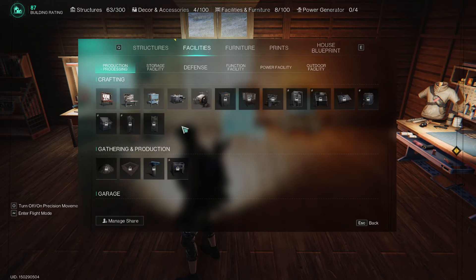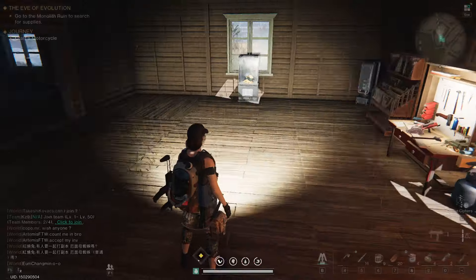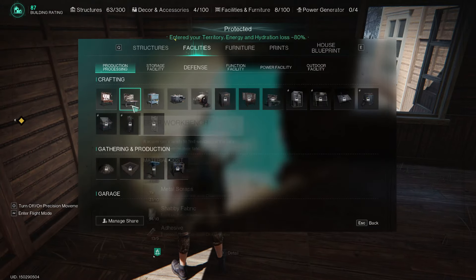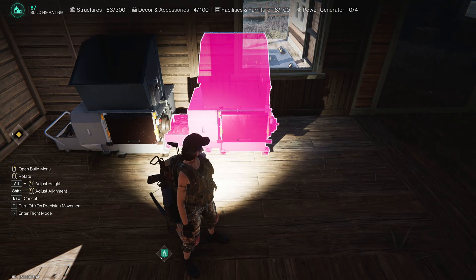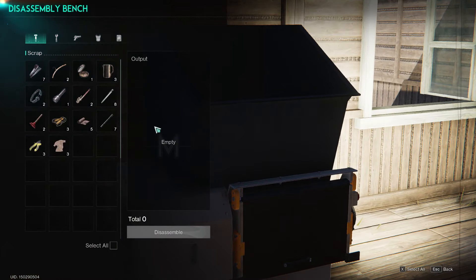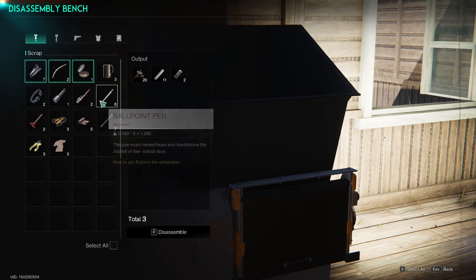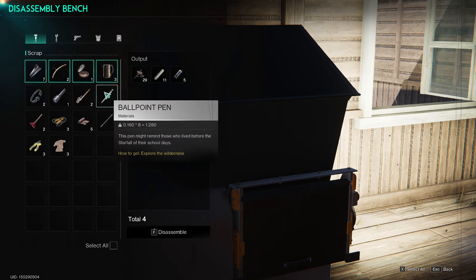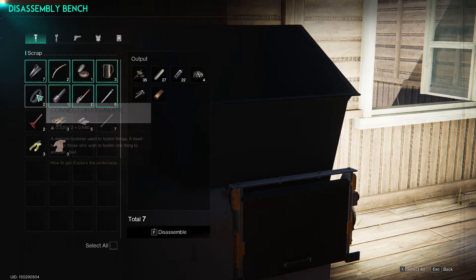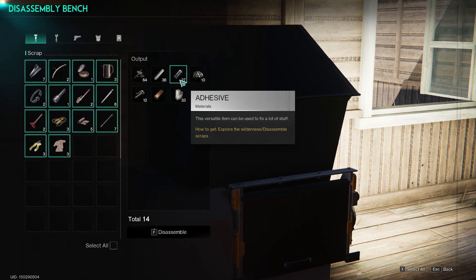If you want to disassemble parts like adhesive, you will need a disassembly bench. You need to gather parts from buildings and then disassemble them at the disassembly bench to get the items you need.